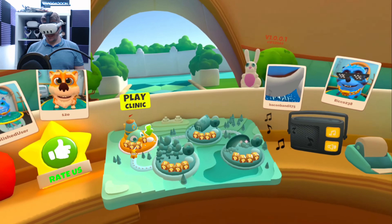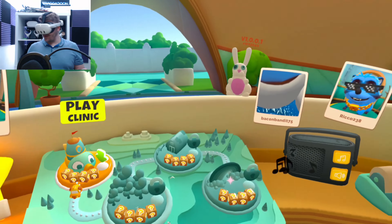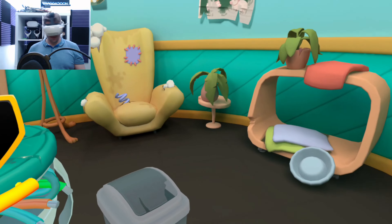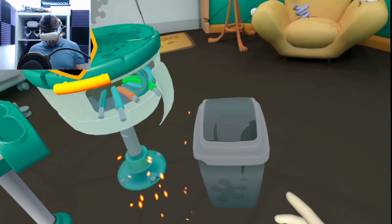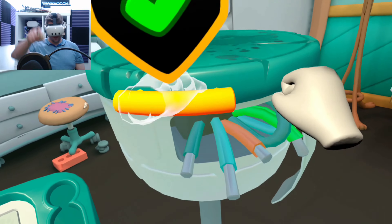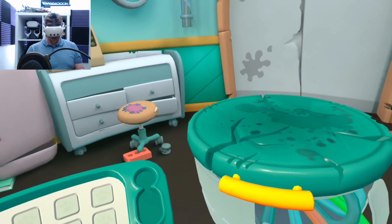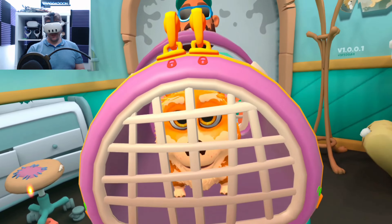Hello and welcome to Pets and Stuff for the Meta Quest! We're going to take care of some cute little pets. Let's play clinic. The clinic is looking a little worse for wear. We need to grab the table and get some gloves — at least something's going to be sanitary in here. Come on, put it here on this rusty table.